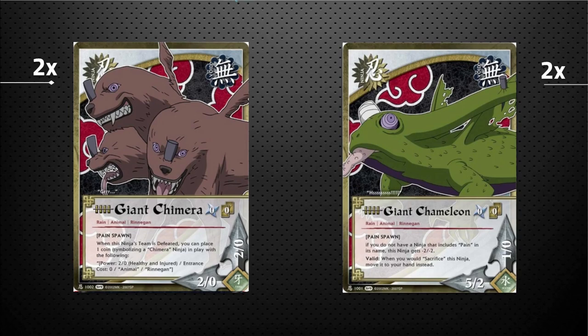We also run two copies of the Giant Chameleon — he is a turn-zero 5/2 if you have a Pain in play, otherwise he's just a 3/0. He also has: if you would sacrifice him instead of removing him from the game, he can pop back to your hand. Lots of sacrifice synergy here — some paths of pain even have hand costs, so you're sometimes negging three to play a single ninja.